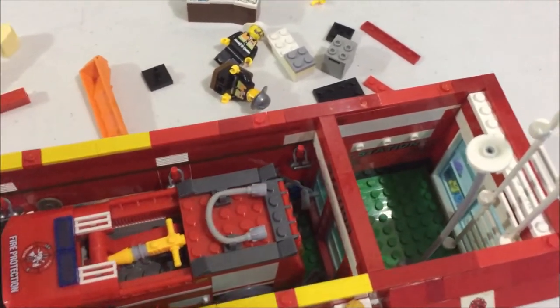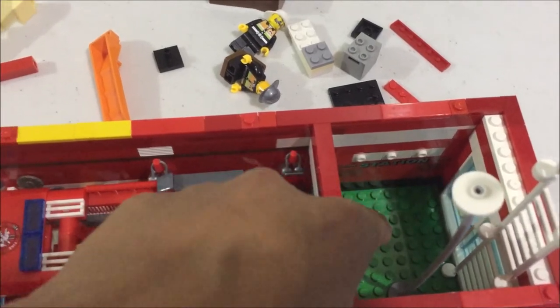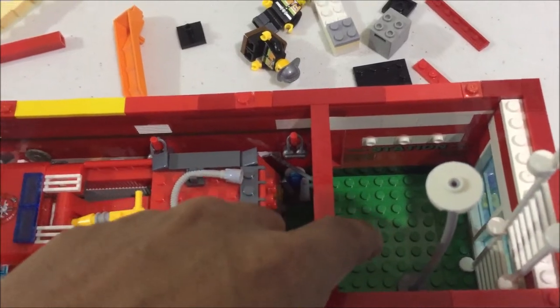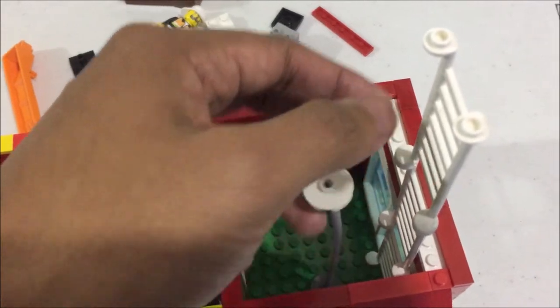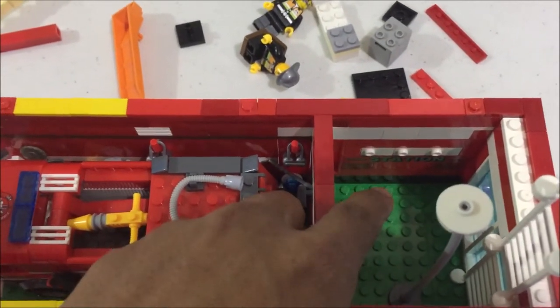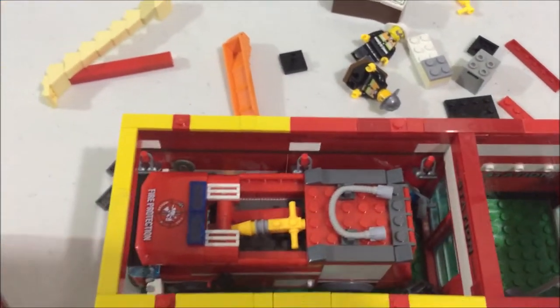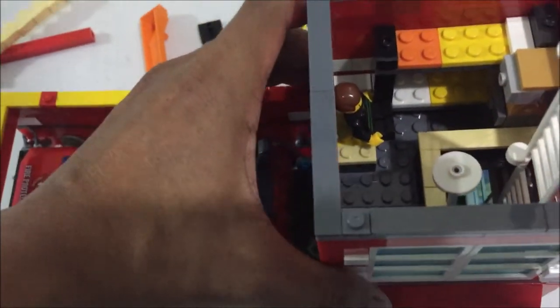I also emptied the whole dispatching area because it will have a new layout once the doors are removed and the ladder and fire pole are fixed into place. I will figure out what kind of layout it will have for this second floor sleeping quarters.